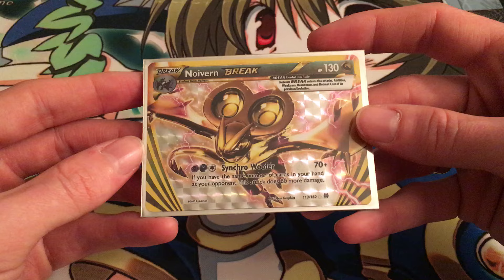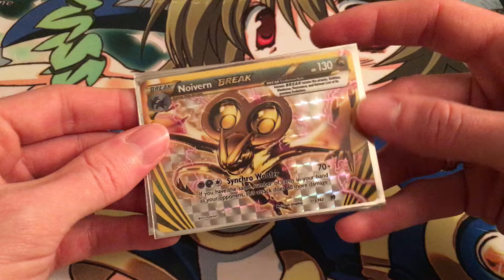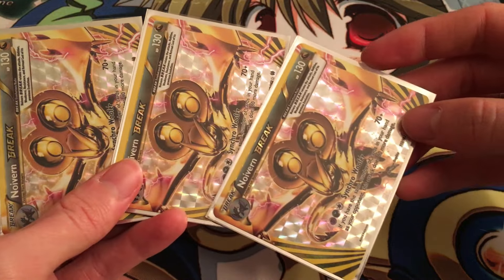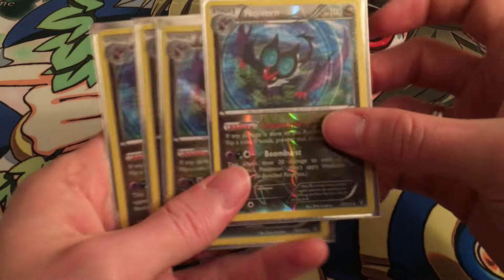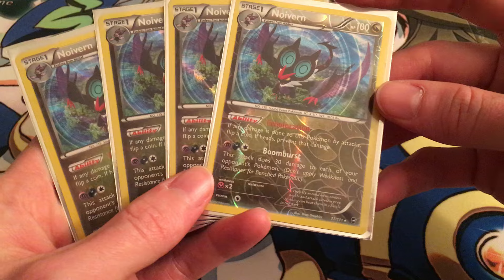So really what we're looking for is ways not only to get this powered up, but to also try to always make a hit with Synchro Woofer a kill. We're running 3 Noivern BREAKs — more than enough to get him up and set. We're going to be playing that off of 4 Noiverns, and our Noivern of choice is the Noivern from Furious Fist.